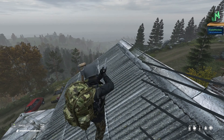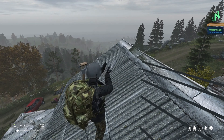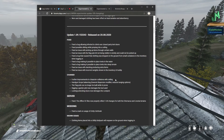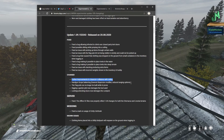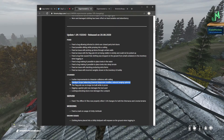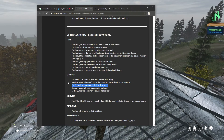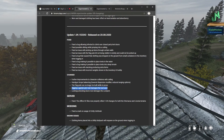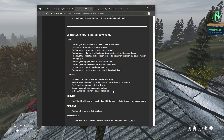That ceiling collision was primarily seen a lot on official PlayStation 4 and Xbox servers — people would stick their head through the ceiling to see through walls, which is really dirty, so it's cool they fixed it. Handgun scoped balancing: lower dispersion modifier, reduced ranging options. Flagpole can no longer be built while in prone. Digging in a garden plot now damages the tool used.